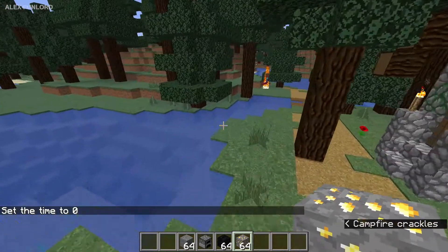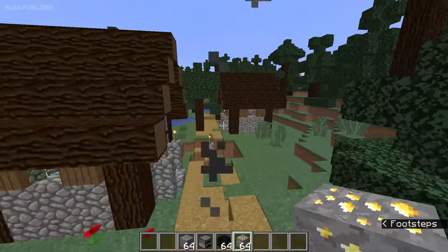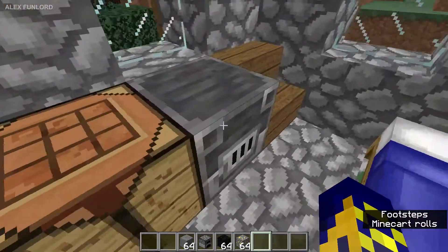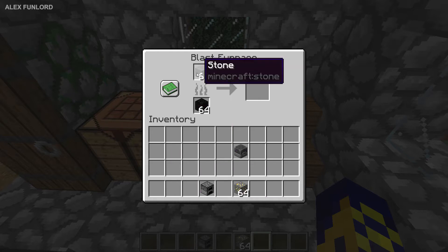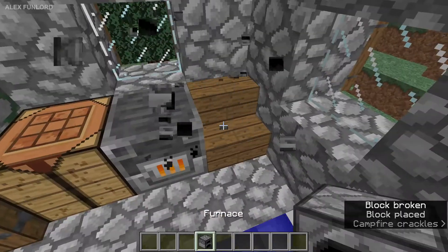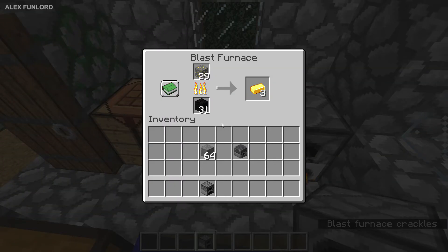Okay, how you can obtain your first blast furnace: option number one, find villages, and if you're lucky you find armory houses, and in armory houses you find a blast furnace. How does this furnace work? It works only with ore — you cannot burn other materials. As you can see, this thing works extremely fast, especially in comparison with a normal furnace. Look at how slow here and how fast here — it works two times faster than a normal furnace, but works only with ores.